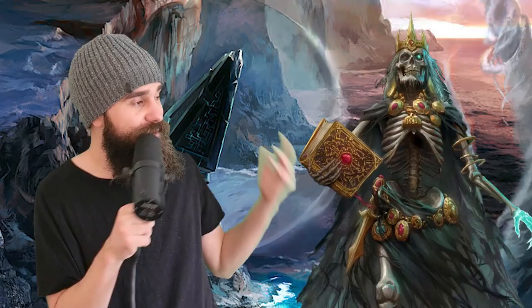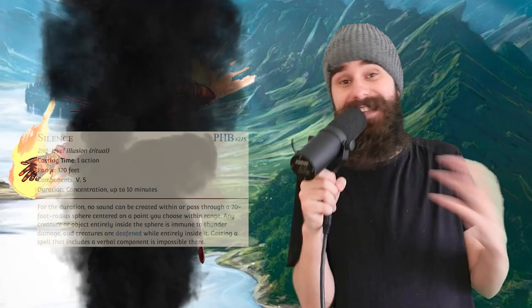Step one: land the Silence spell on Vecna. But how do you get through the counterspell? Silence doesn't require you to be able to see to use it. All you need to do is drop your ever-smoking bottle, disappear in a cloud of smoke, and cast Silence at wherever Vecna is. Boom — Vecna is crippled. His counterspell requires him to speak a dread word, but in the zone of silence he can't.